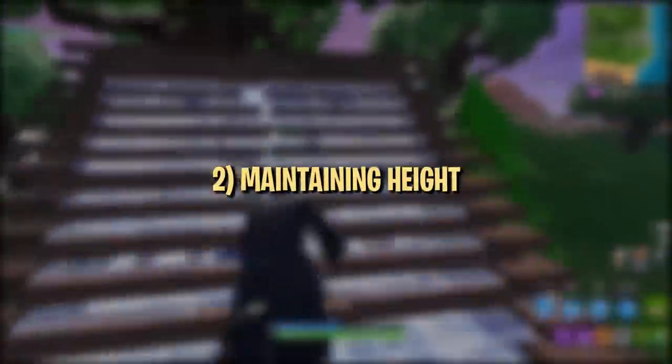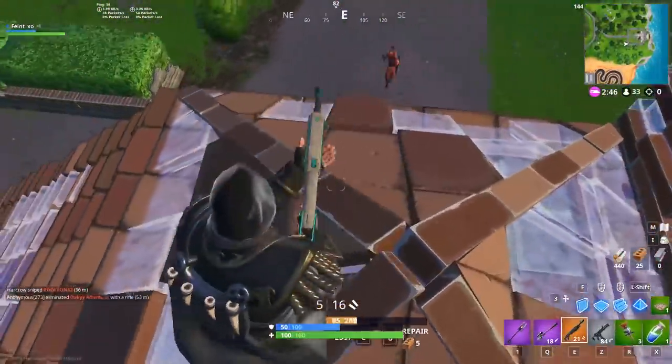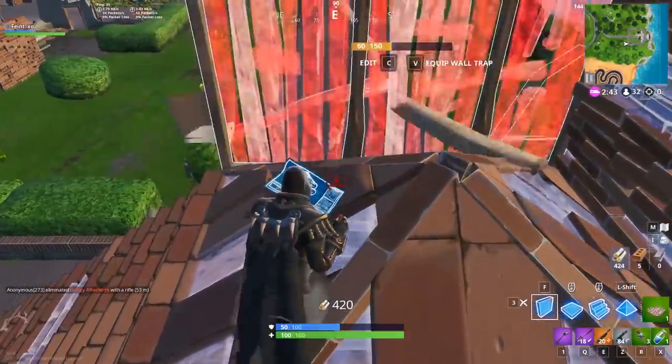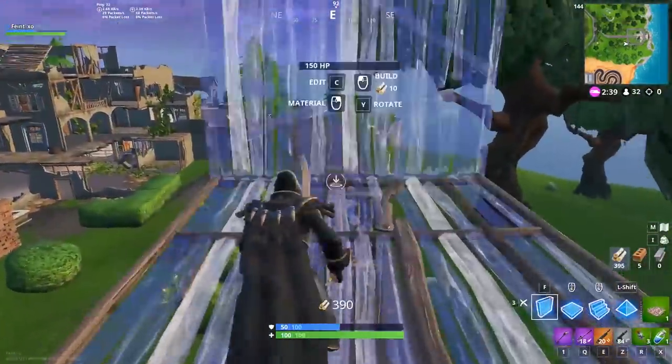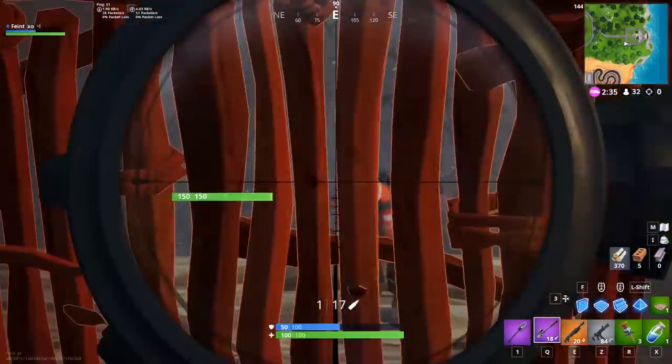Being able to track your opponents, while essential, is only the first step to converting your high ground advantage. In order to take full advantage of high ground, it's best to keep height in most situations. We see a lot of over-eager players get high ground and then immediately jump down for a shot, needlessly giving up their advantage. Learning how to keep high ground while tracking and taking shots is vital.